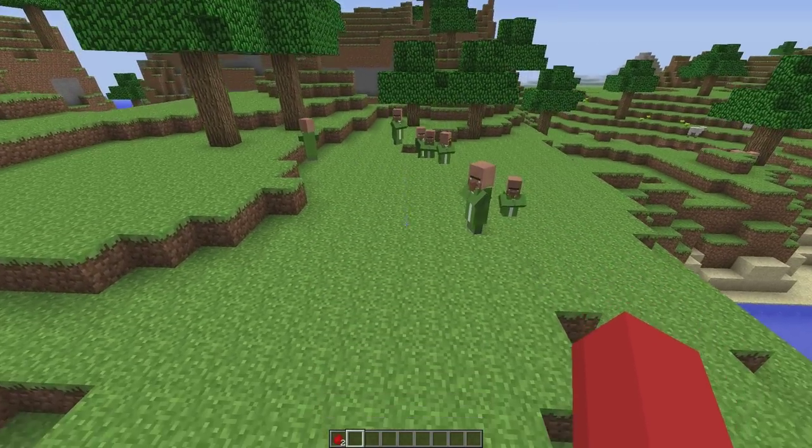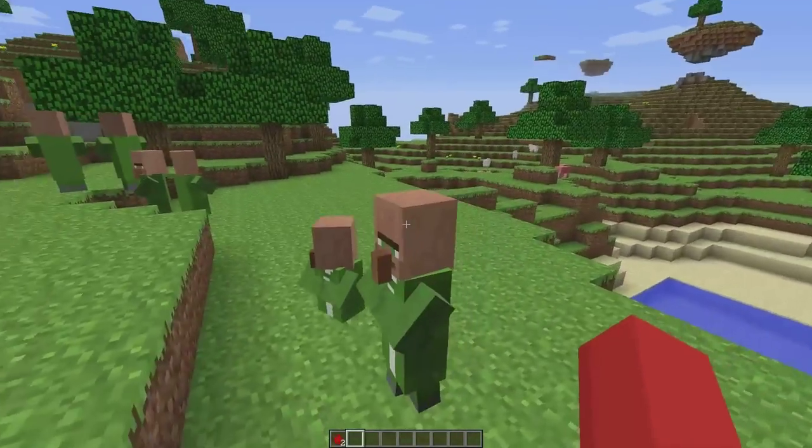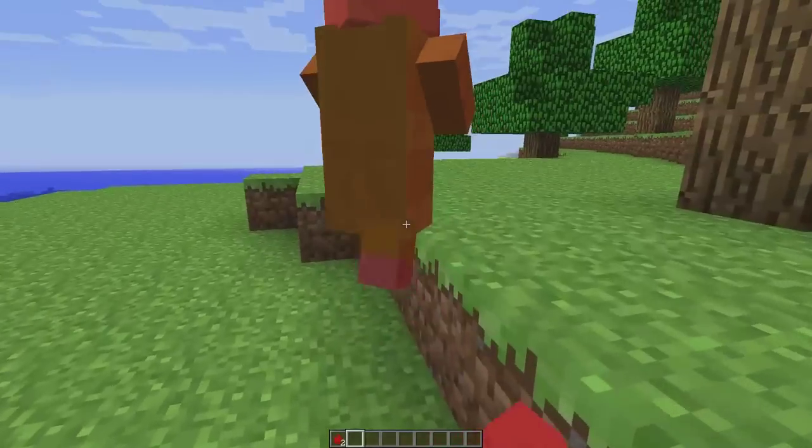Today's advent calendar feature is Christmas things. Villages. They look like leprechauns. Seriously, they look like fucking leprechauns. Look what? This is the feature? Just a skin? Really?